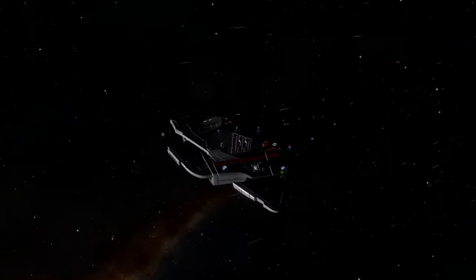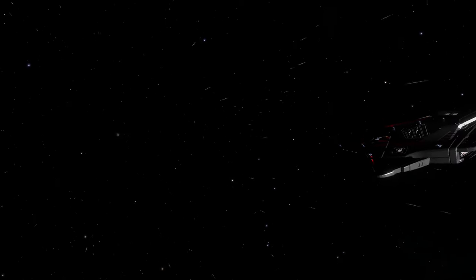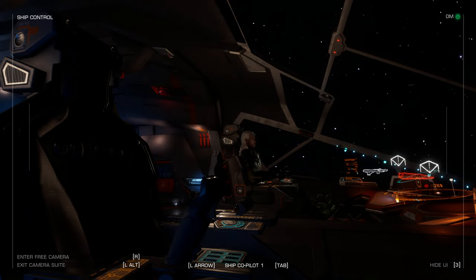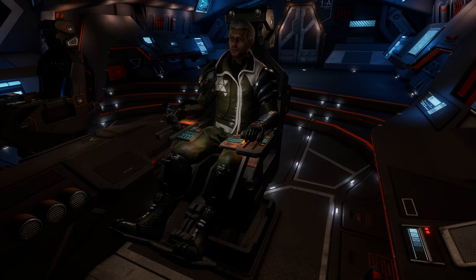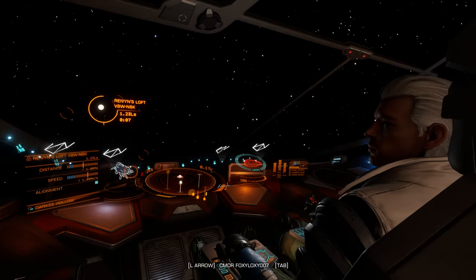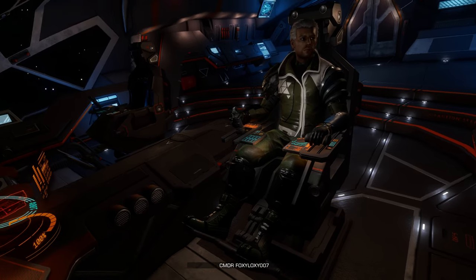To unlock engineer Felicity, you need exploration rank as Scout, so I scanned a whole bunch of star systems and came back and sold my scanned data and ranked up. But you also need the metal alloy, which I had no idea how to get. Luckily, Commander Raiwen said he would sell one to me, but I needed to go to his carrier.